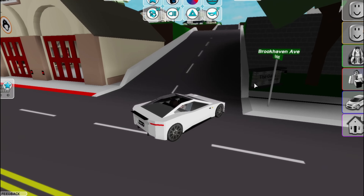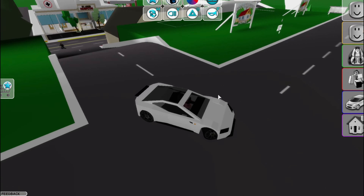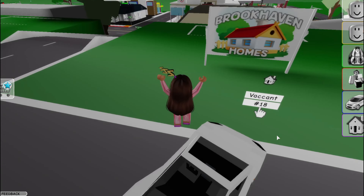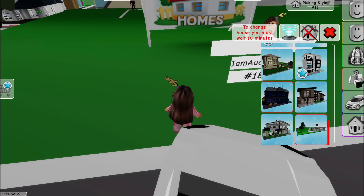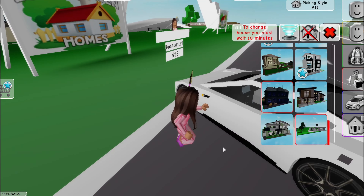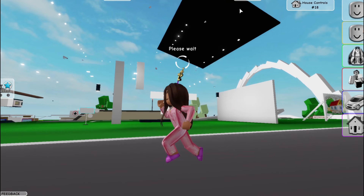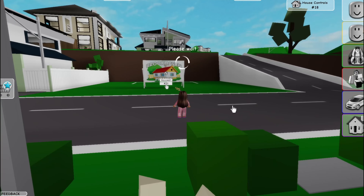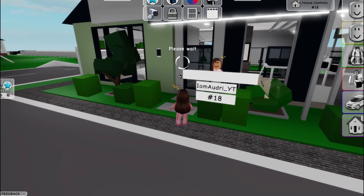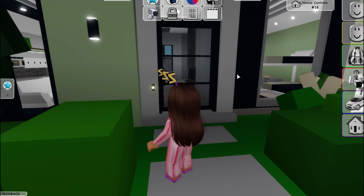It says there's a new house, so let's go check it out. There are two new houses and I already know what one of them looks like. Neither of them are premium, which is great, so you won't need premium to check them out. The first one is mint green, and you can change the color — though it looks like no one has changed it yet.